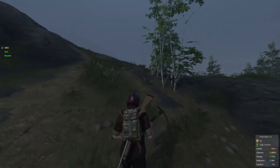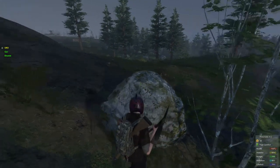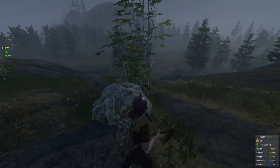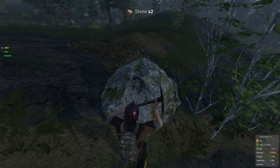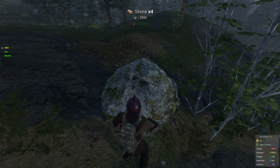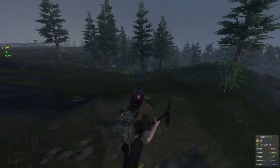I'll take this one up here. And to mine this stone right here, you need a pickaxe, which you can find all over the map. You just have to be lucky and find one. And when you mine the stone, you'll get stone, copper, and zinc.